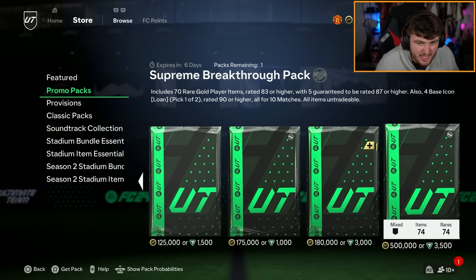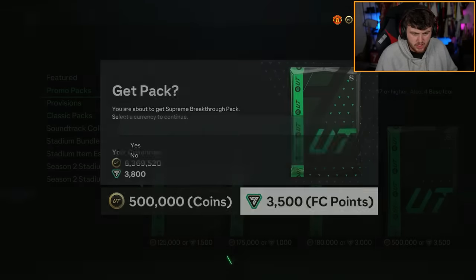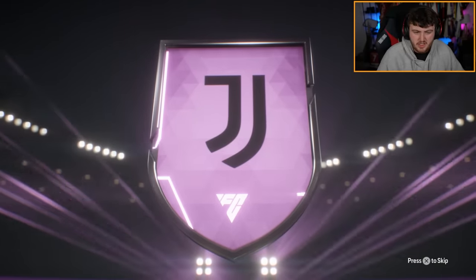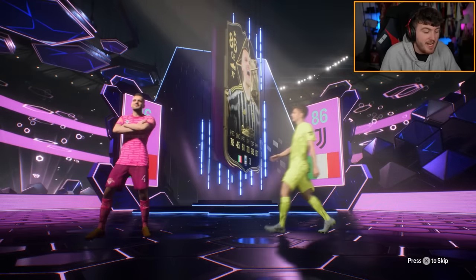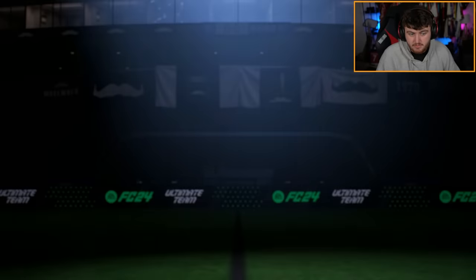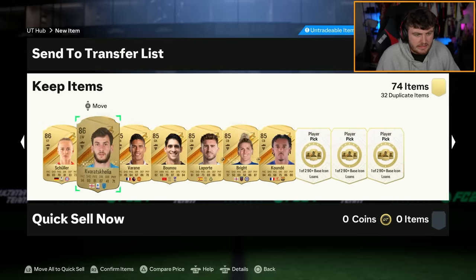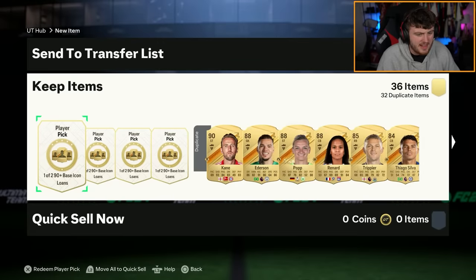A 500k pack — it's essentially 70 times 83 packs. Apparently people are getting loads of walkouts — 33% chance of a hero, 51% chance of a team of the group stage. We do get a little purple flair — Italy centre-back, Juventus. Gatti's Inform — is that a team of the group stage or a UCL hero? It is a team of the group stage. Nick Pope! That's not bad, we'll take Nick Pope. Four in-forms, which has probably got a total price of about 8 million coins at the moment. You shouldn't get that many walkouts. One of my chat said they got 21 walkouts from it so I kind of got a bit excited. I got some really good fodder, but I wouldn't say that was worth it — I wouldn't say that's a good 500k pack.